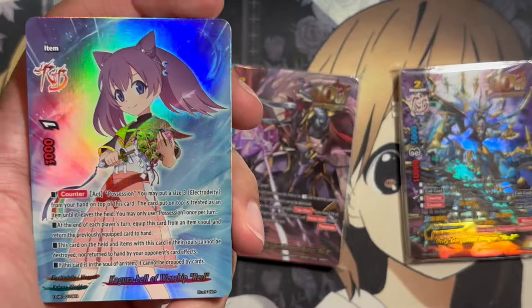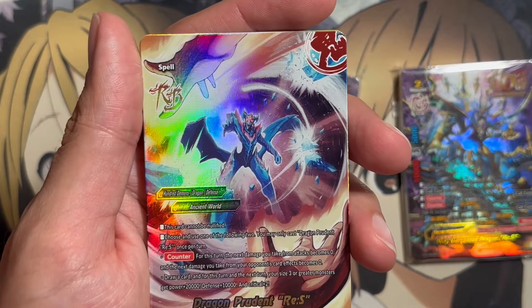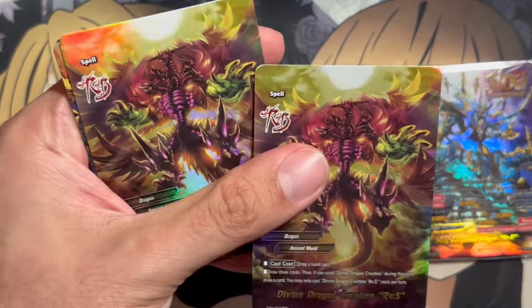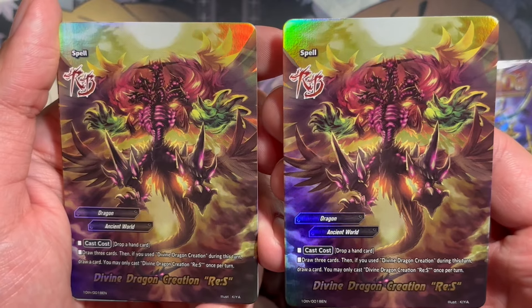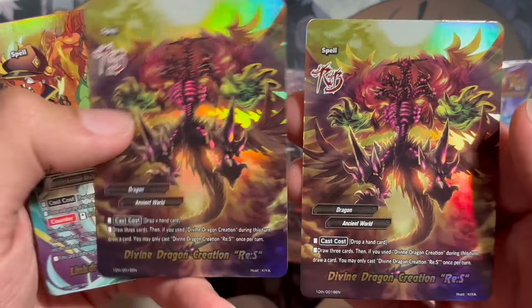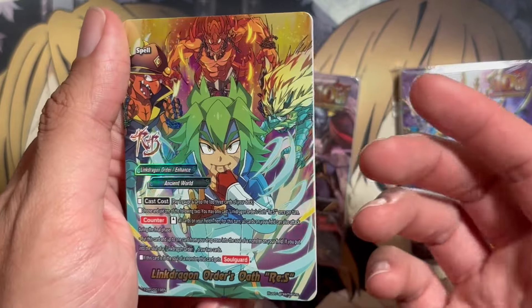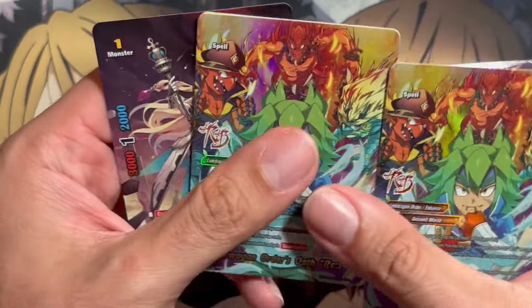We have Dragon Prudent Revival Spell — now we're on to Ancient World, two copies of the defense spell. Next up, an incredible Divine Dragon Creation Revival Spell: you draw three cards, and if you used Divine Dragon Creation during this turn, draw another card — so a draw four on top of already using the original Divine Dragon Creation. All you have to do for this card is drop a hand card. We have Link Dragon Order's Oath Revival Spell — just like Dragod's Shine, the Link Dragon Order also got a Revival Spell in this set.